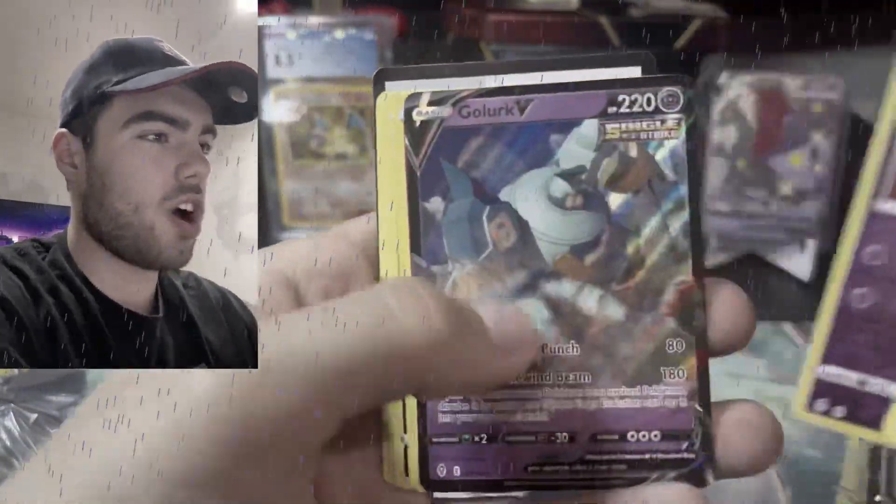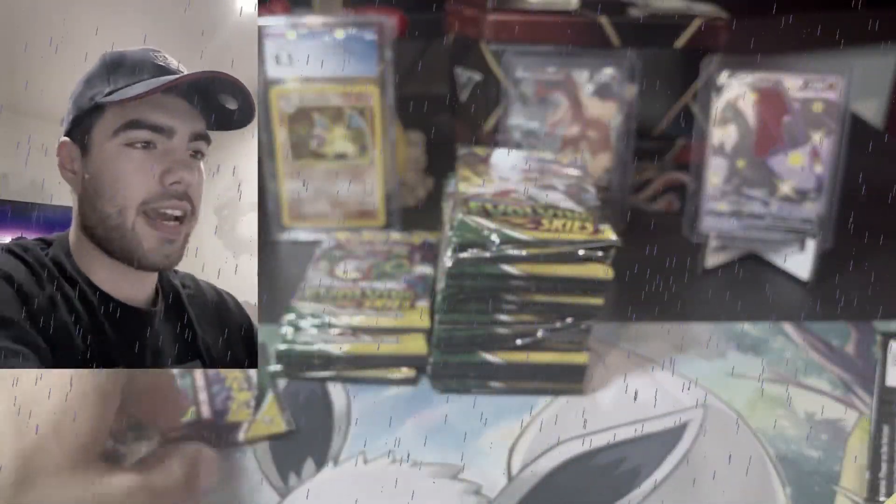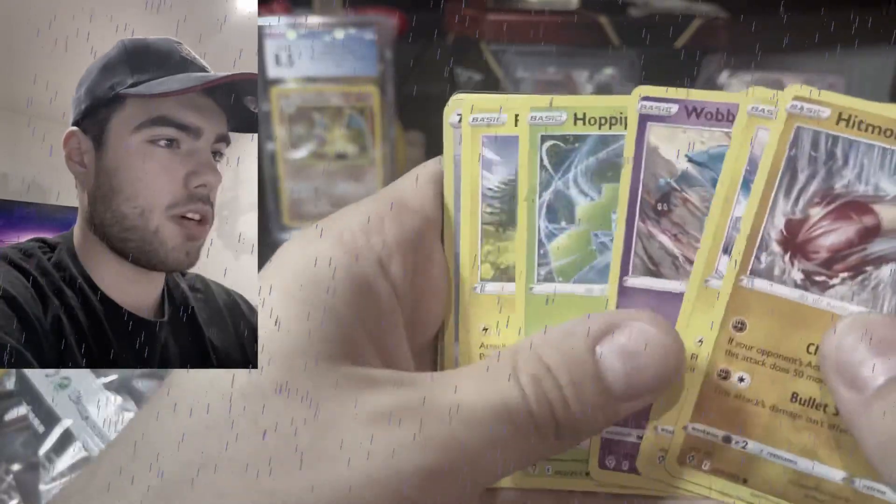Hypno and a Golurk V. Not that bad — it's a regular V. Let's just keep rolling through here. And another white border, so that means there's a pull in it.